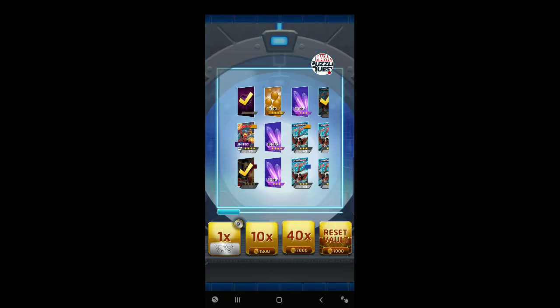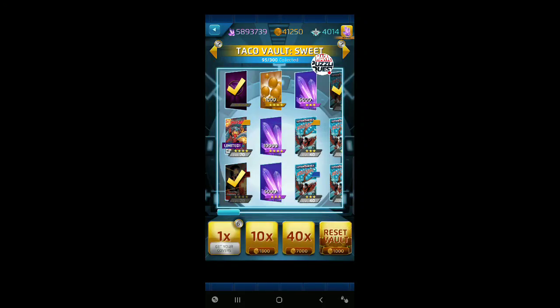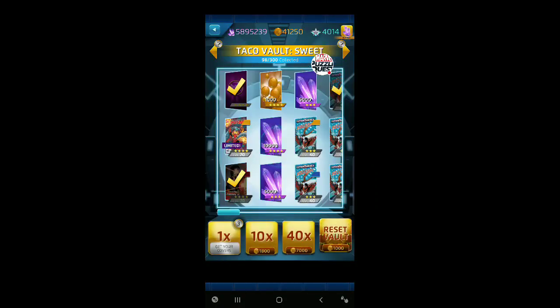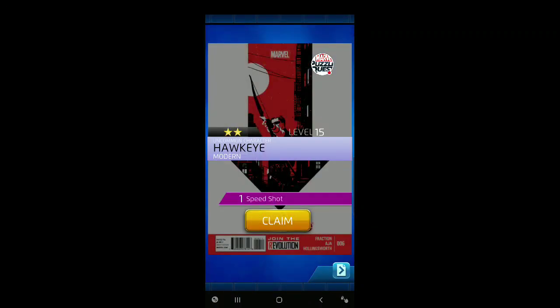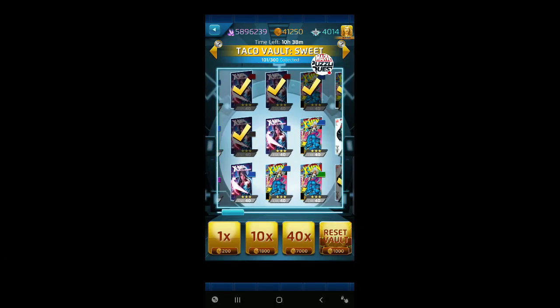Ten, nine, eight, seven, six, five, four, three, two — last one. Just ISO for the last one. Well, I'm not too upset about that. We did absolutely great. Didn't get the Spider-Ham, but the Worthy Cap and the Legendary Token are obviously very good to have. Did pretty well on three stars generally and hit a bunch of hero points and more.